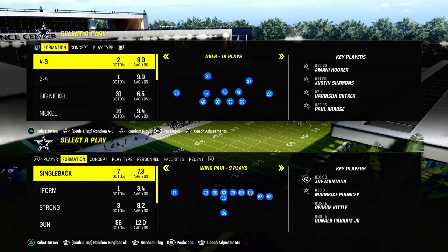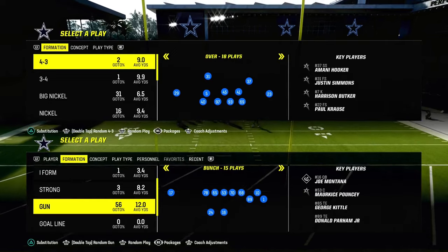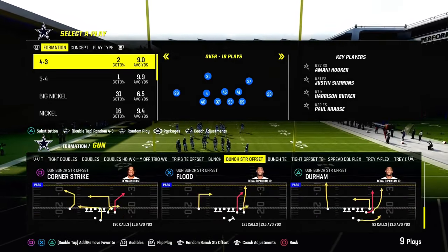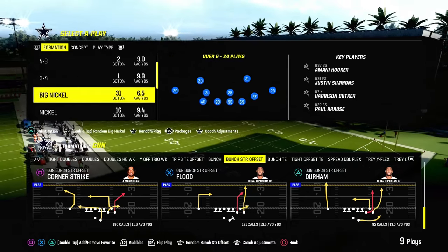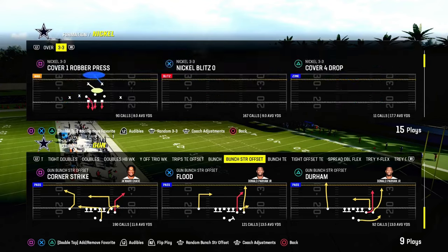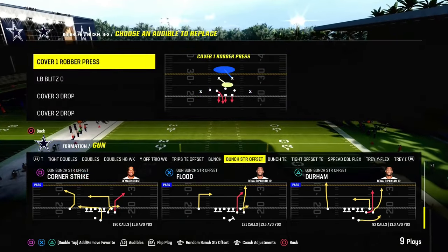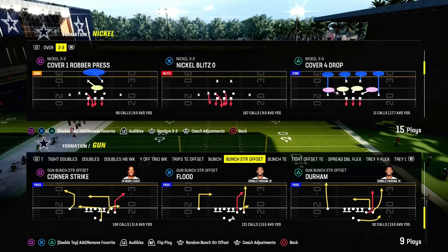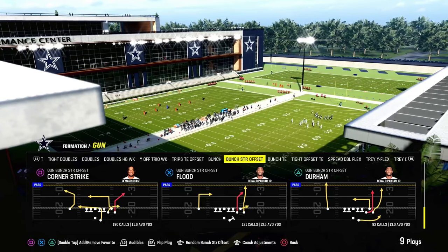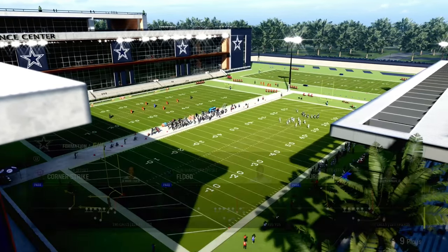Today's video, we're going to be showing you one of the best passing concepts in Madden 24 right now. This is known as the big corner, little corner concept. This was kind of popularized last year out of the play PA Shot Seams out of the Saints playbook last year.